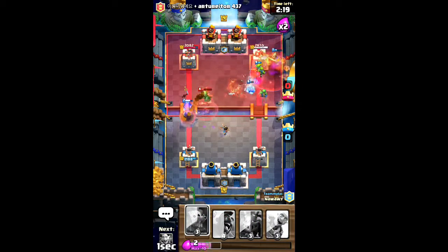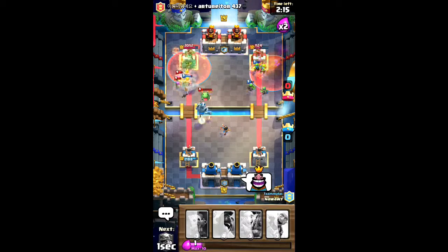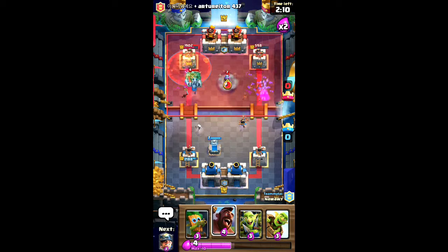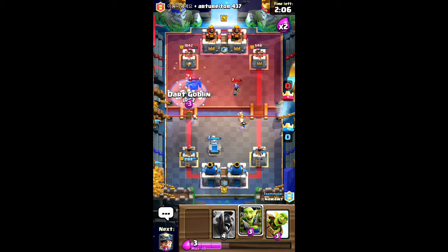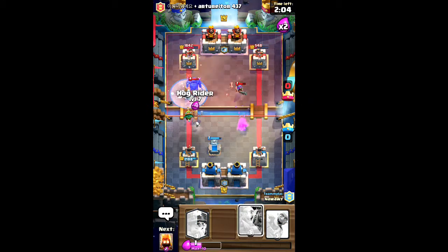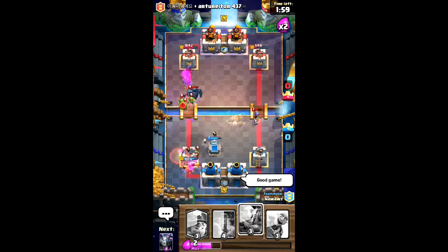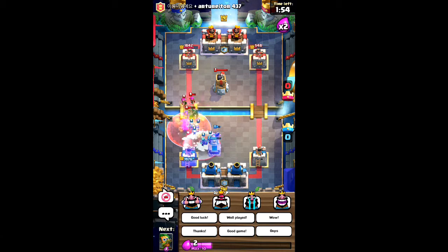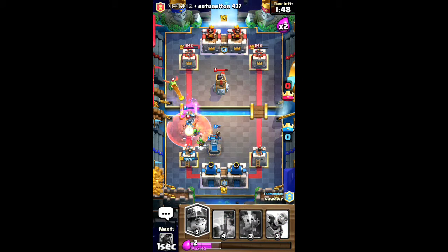We've got the elixir rolling — oh yeah, this is working quite well. It becomes a problem when the big P-E-K-K-A comes down. The hog rider is going to die straight away but I don't give a damn. Six fire spirits should do quite finely. We've got goblin gang also to help out here — yeah, PEKKA's going down, but he's freezing my whole army.